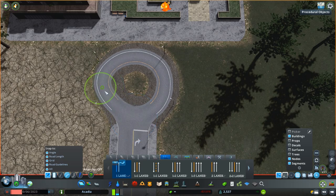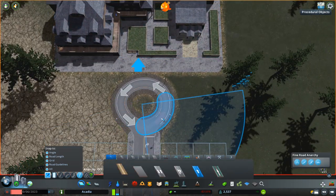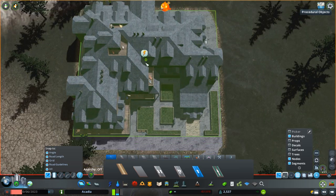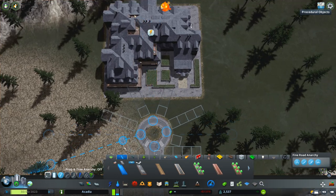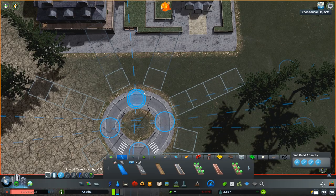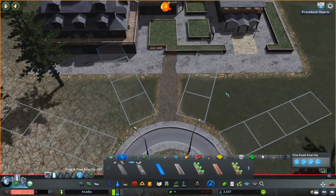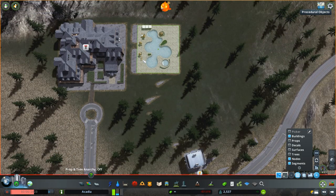Today we're going to be doing probably the first requested build I had when I started Acadia — to try my hand at building out a ski resort or ski mountain somewhere in the town. We're a little bit away from Moosehead and away from the city we've been building in past episodes, because I want this to have its own town eventually. But today we're just going to build out the resort itself.